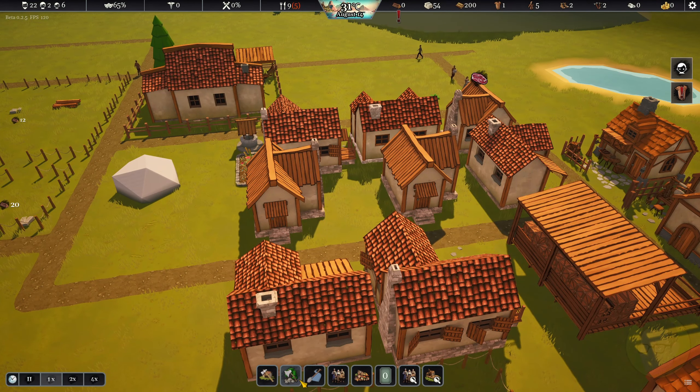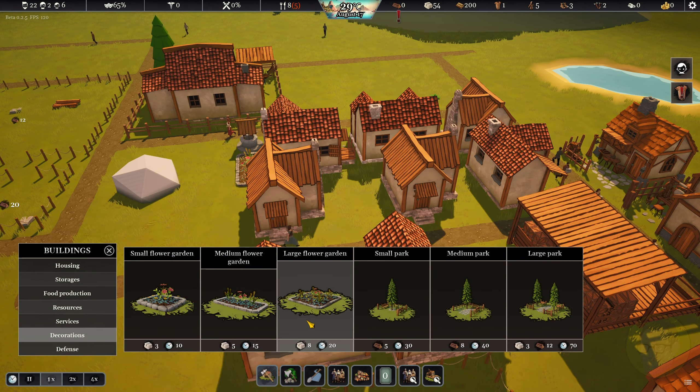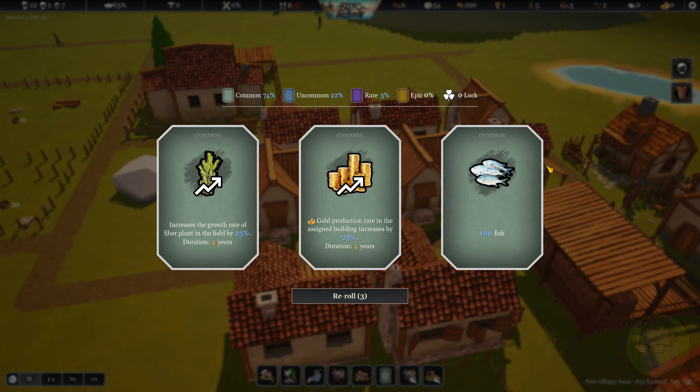Another good little building project would be to throw some decorations in as well - maybe a medium flower bed. We got ourselves a card. Gold production rate in the assigned building increases by 25% - common. 100 fish, so we could get food straight off the bat if we wanted to. Or increase growth rate of fiber plant in the field, which is for when we have farming.